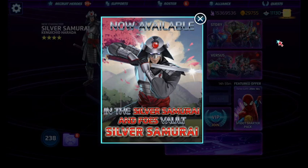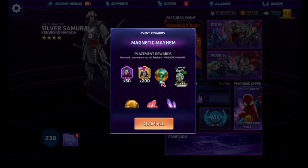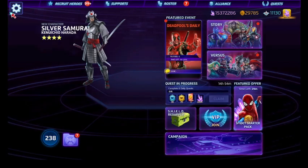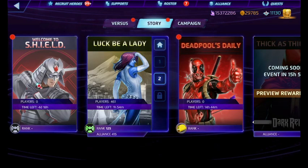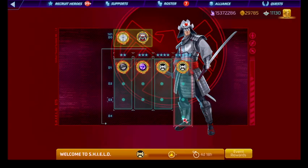We're going to look at Silver Samurai and his foes in Welcome to Shield. We got some silver surface shards for magnetic mayhem — we don't want any Misty Knight or Storm shards for 40 bucks. What we're going to do is look at Silver Samurai — we already have Silver Surfer in the game — and see what characters we'll need to take care of the day one nodes, and then day two, day three, all the way until we get the legendary token.